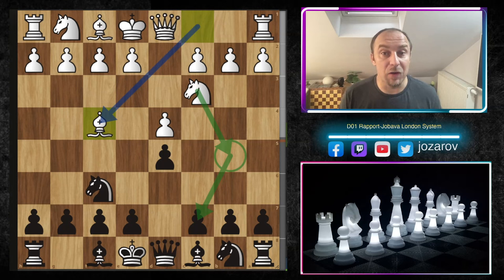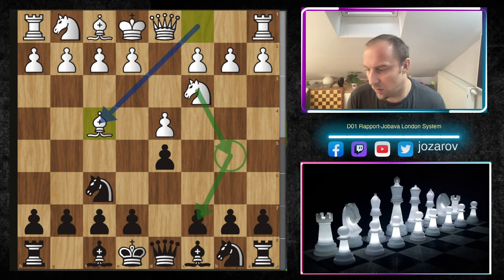Hello chess friends and welcome to Azar's chess channel. We're starting a special series today analyzing how to beat the Yobawa London system with the black pieces. The Yobawa London — also called the Rapport-Yobawa system — involves white building a setup with knight to c3, d4, and bishop to f4, trying to play knight to b5 and hit the weak pawn on c7 early in the game.